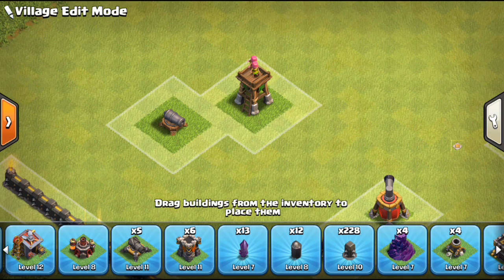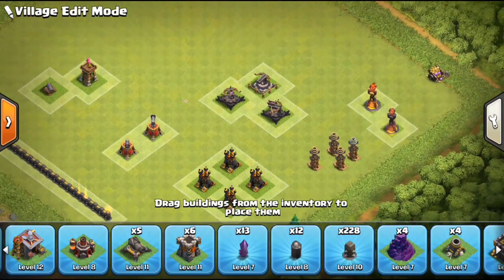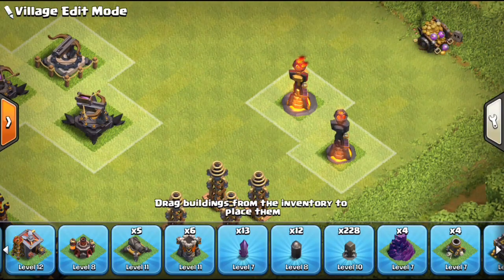The new defenses you get — there's a new cannon and a new archer tower — you can bring those up to max Town Hall 9 level. For those not buying the gem pack, Level 1 inferno towers weigh nothing. You can upgrade two cannons and two archer towers — each cannon and archer tower is 5 points, so four upgrades equals 20 points, which is the maximum. Mix and match however you want — check the chart in the description for exact weights.